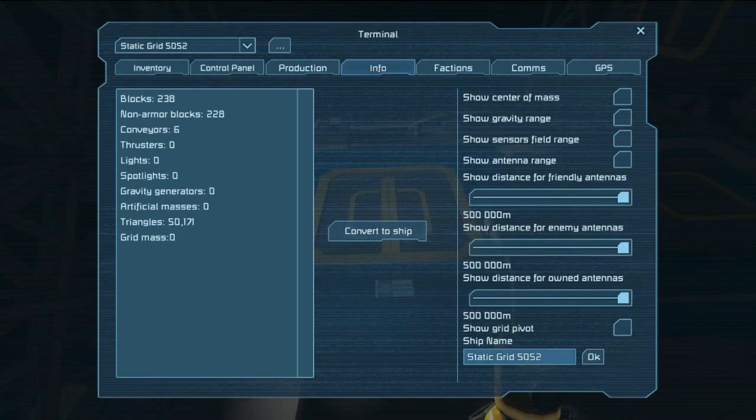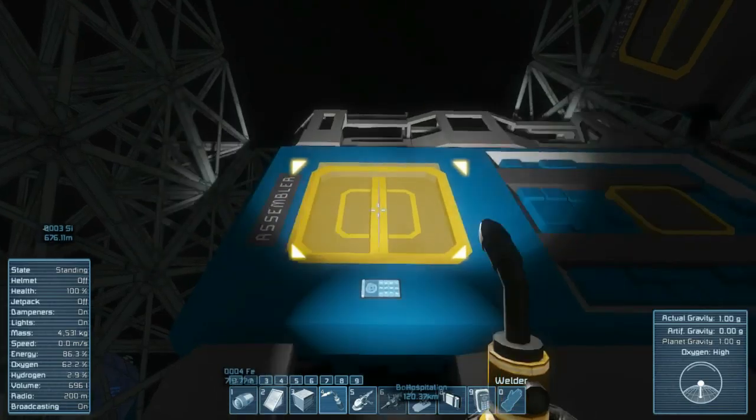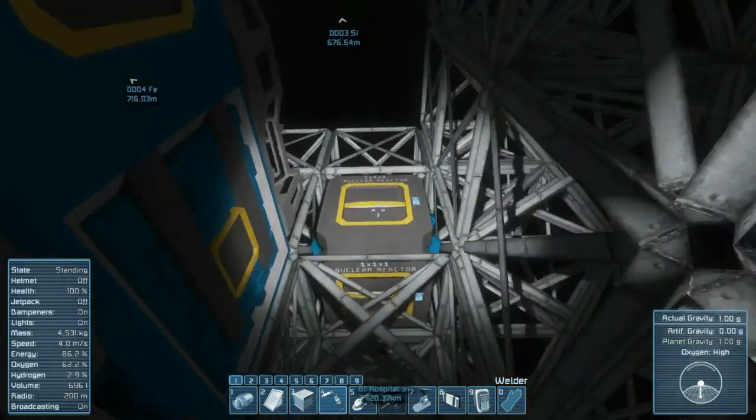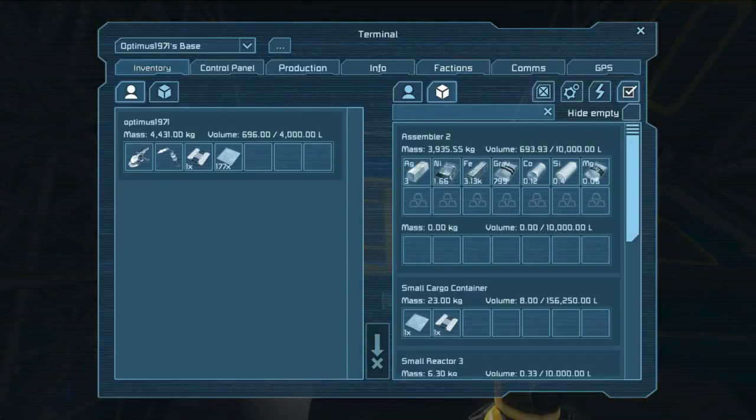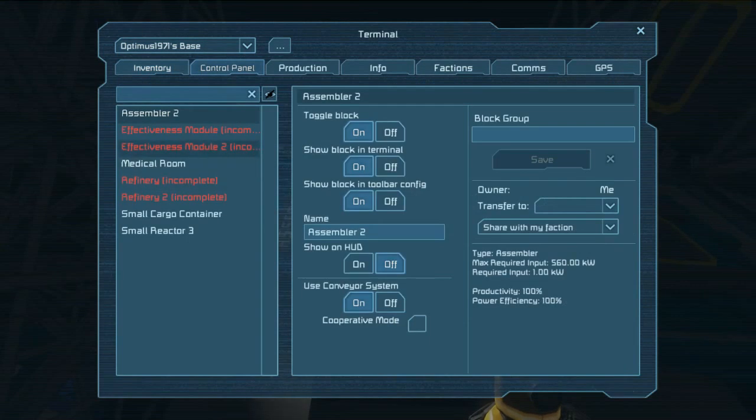Real quick, I'm going to rename a couple of things so I know what they are. The base currently has a default name with a number — 'Static Grid 5052.' I'm going to rename it. If you click on the info tab and you don't see the rename field, that means you don't own it — it could be owned by someone else. But if you have ownership, you can rename it. I'm going to rename it 'Optimus 1971 Base' and click okay.